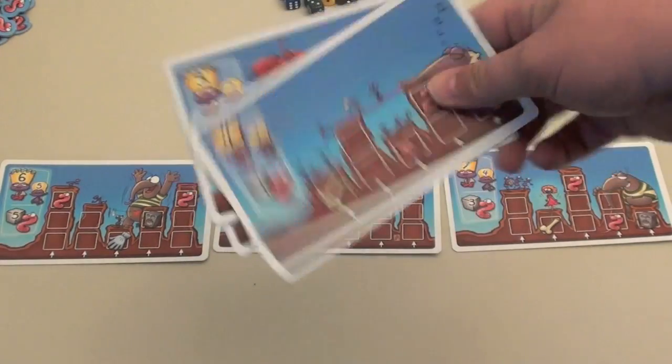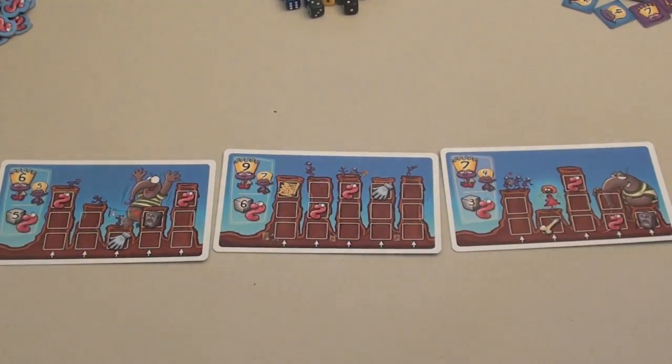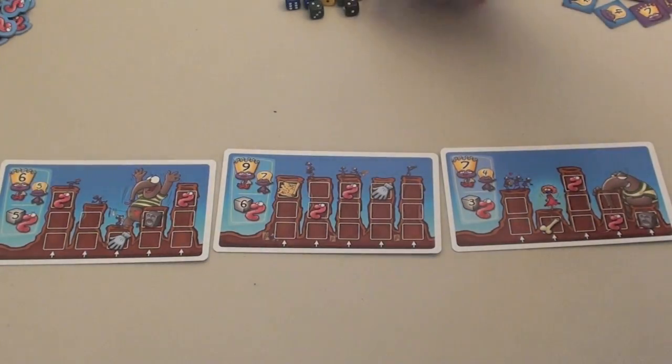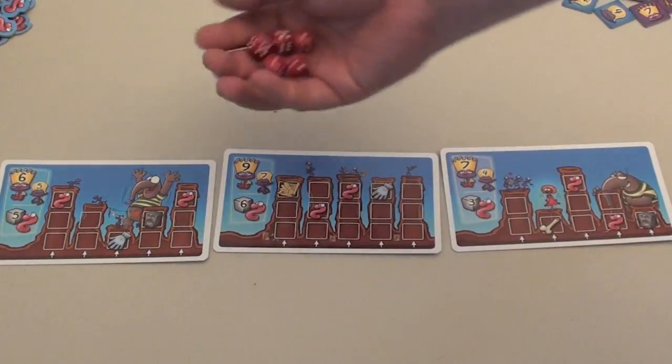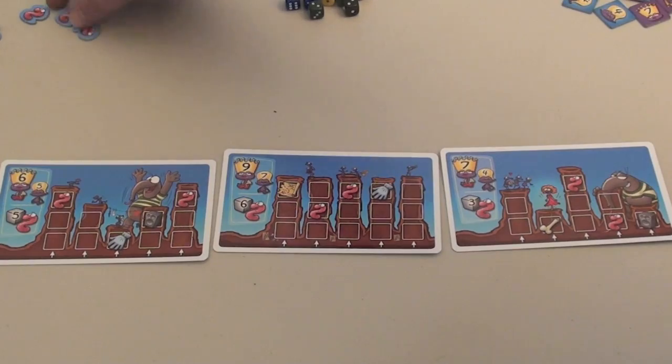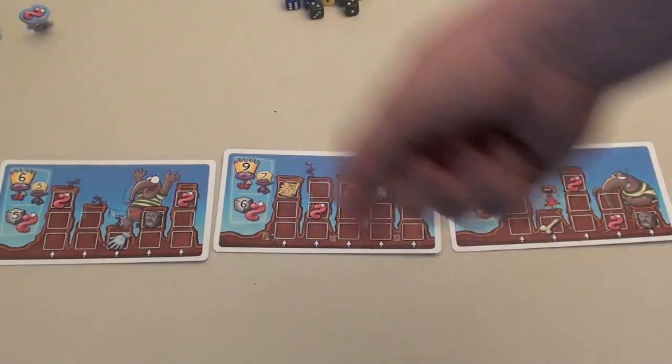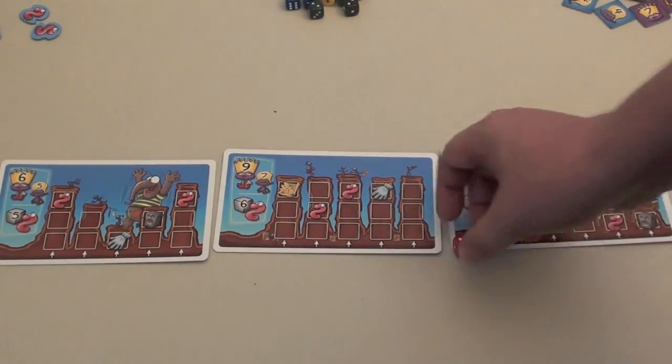There are several cards included in the game, and at the beginning of each round three of the cards are turned over. These are the termite mounds that players are going to be competing for each turn. Each player is given a handful of dice of their color and a couple of worm tokens. These worm tokens can be used during the course of the game for re-rolling dice or to pass if it's your turn. When it's your turn, you simply roll a die.